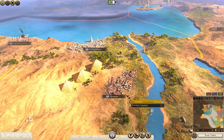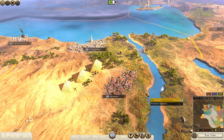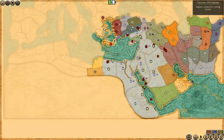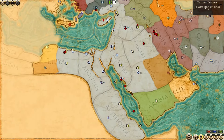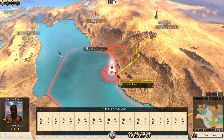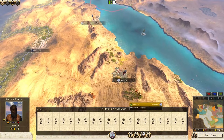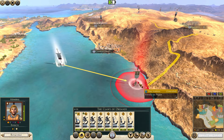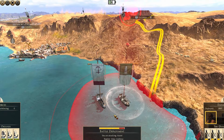Total Warfare here with part 18 of our legendary difficulty Seleucid Empire campaign, this is the Total War achievement run. We have quite a few enemy armies and fleets attacking us. Let's take care of this guy first — this is the remaining stack from Axum whose last settlement we took last turn. We have our artillery fleet here and these are transport ships, so we should have no issues taking care of them.